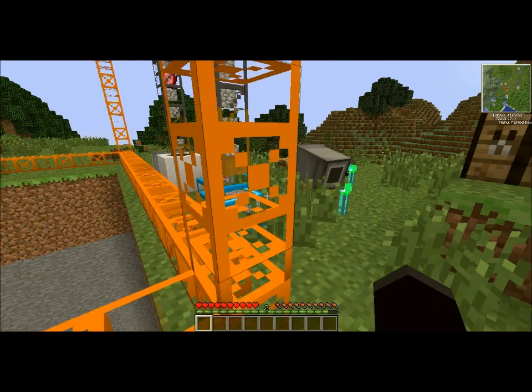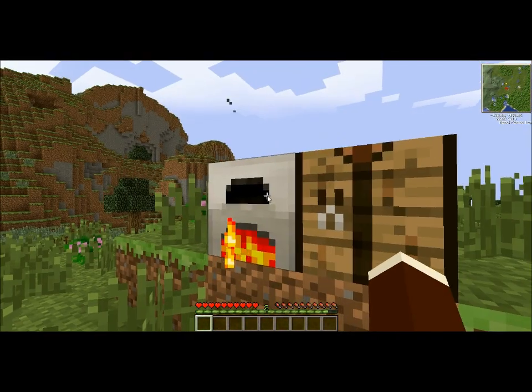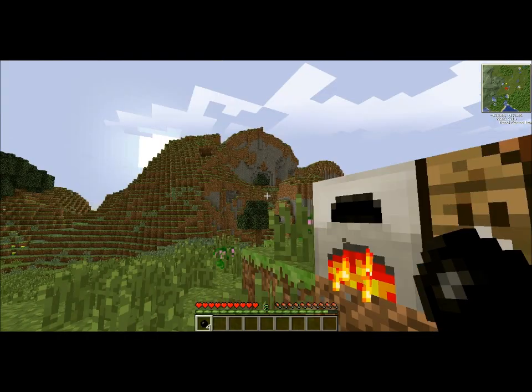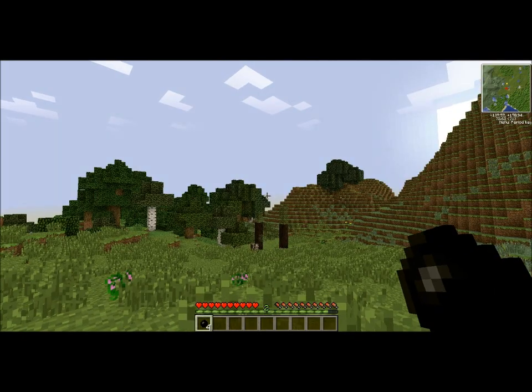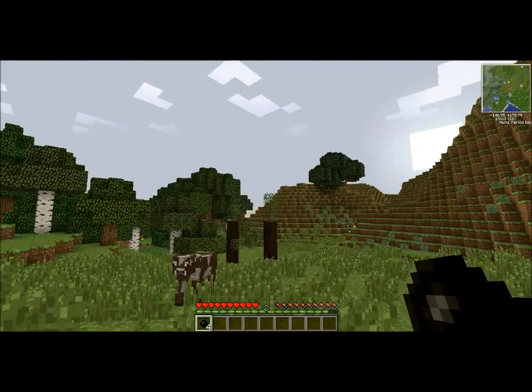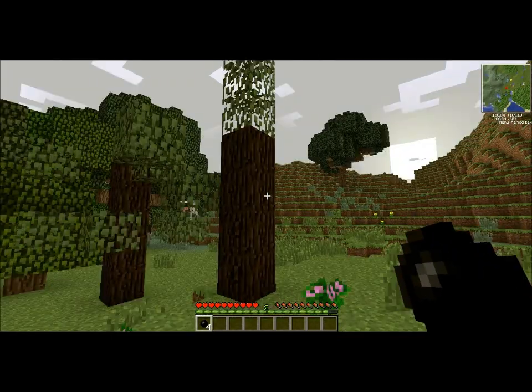Now we will check back and see how our rubber is doing — I assume it will be done by now. And it is, so now we have our rubber. That's not enough to make much of anything, but now you know how to make it. Remember that the rubber trees are the ones with a bunch of leaves going straight up from the top, quite a few extras.